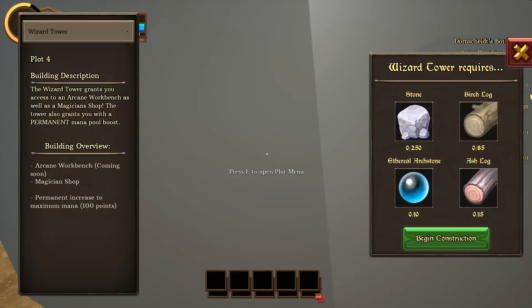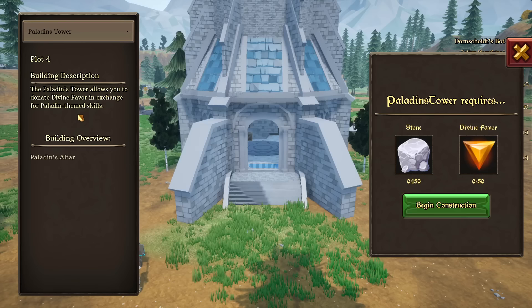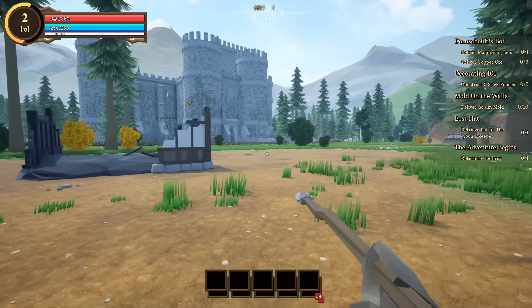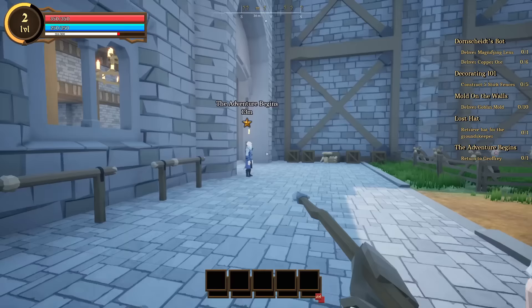Over here we can make new plots and build towers. It looks like there's going to be both a construction and a crafting system. There are a lot of different buildings available to put in your plots. Let's go back to town and figure out if we can get a reward for taking care of those goblins.